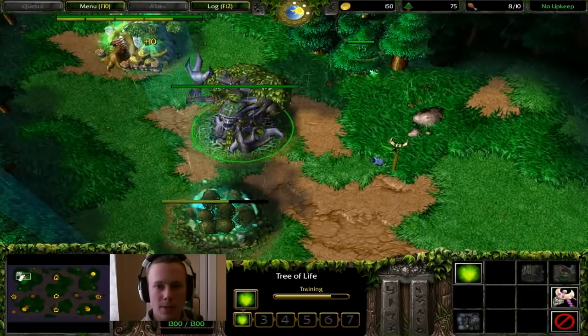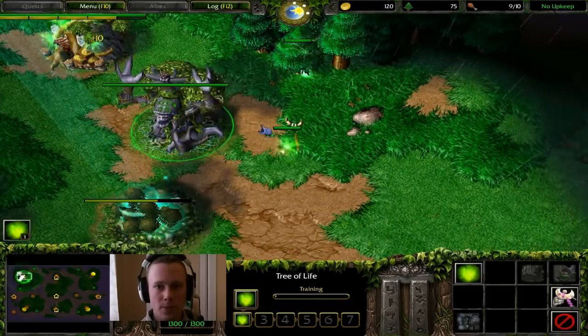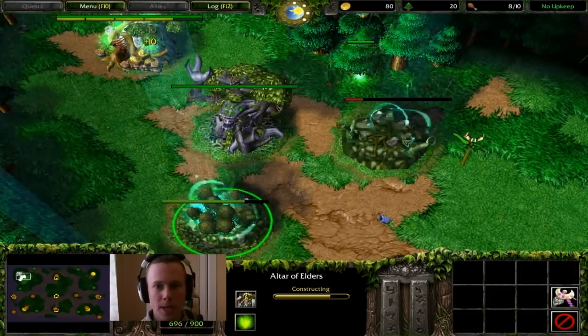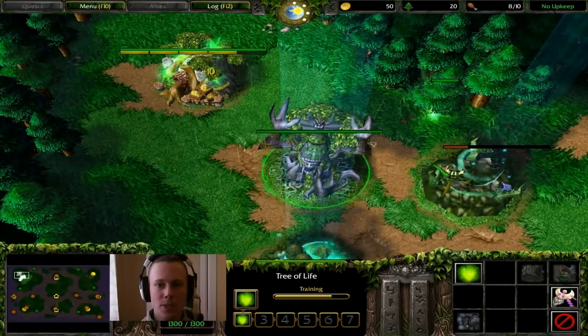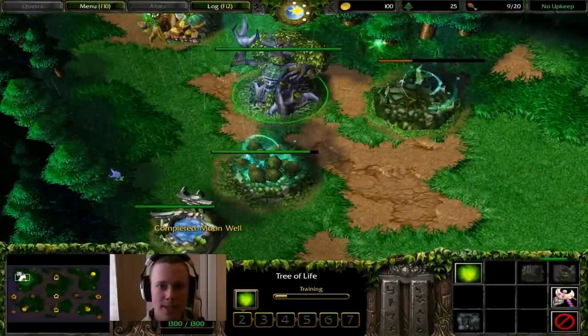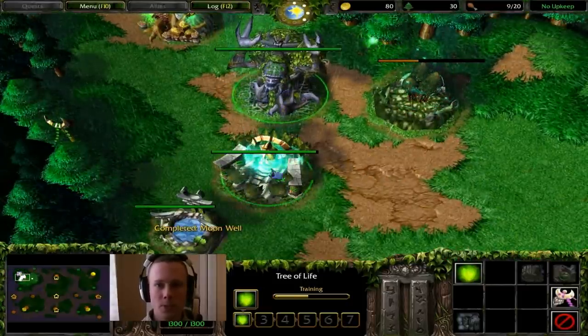The very next wisp that comes out is going to go into an Ancient of War and I'm going to build that Ancient of War here. Hotkey number 9 for Tree of Life, hotkey number 8 for Altar of Elders — that's for me. Now at 8-out-of-10, once you've built your Ancient of War, your next wisp goes onto the gold mine, and then your next wisp after that goes straight onto wood and you continue putting wisps onto wood for a while.